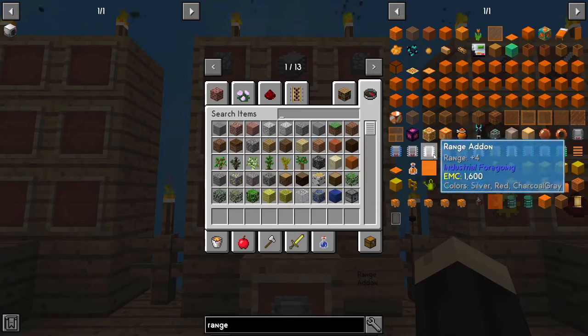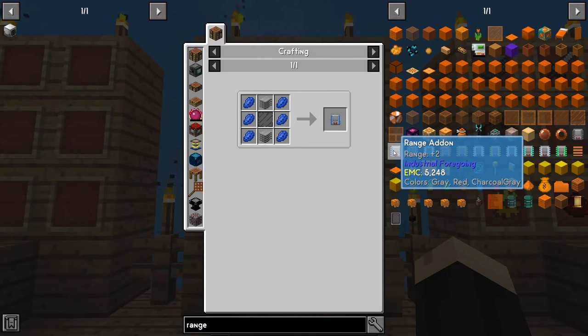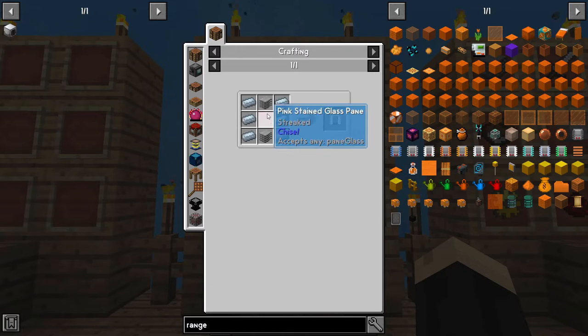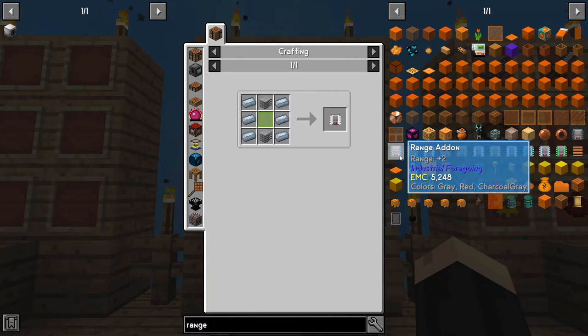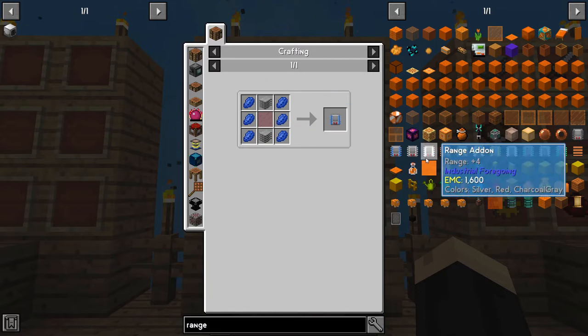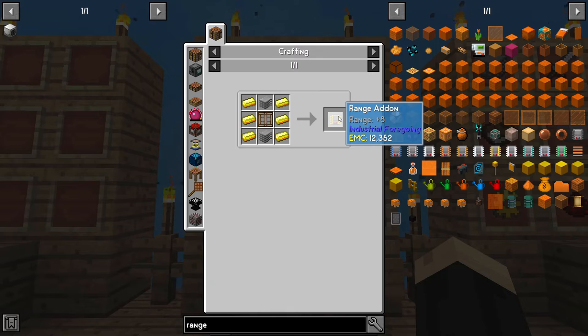As you can see here in the JEI, I've already done a search. There's the plus one — that's the one we were just looking at. There's also a two, three, four, all the way up to 12. The center pieces — two pieces of plastic and a glass pane — are the same on all of them, but the difference is what you add on the outside. So as you see here, if I added six lapis instead of the cobblestone I would get a plus two. If I did six iron ingots, I would get a plus eight.